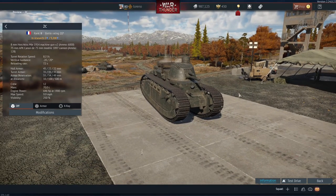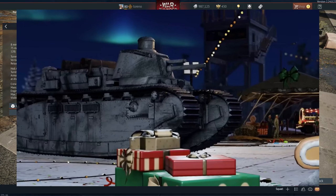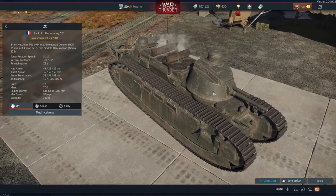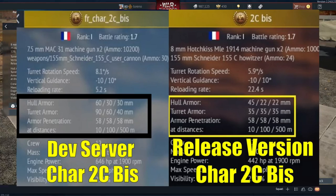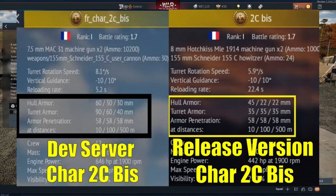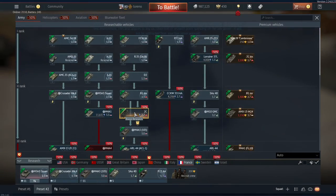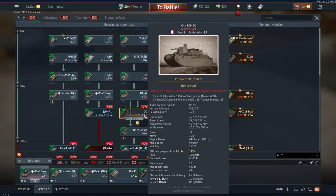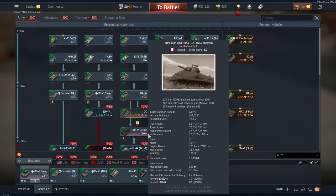Obviously we got the BIS in the last patch, but they did show off a regular Char 2C in the Apex Predators trailer, and the BIS actually had the stats for the Char 2C Normandy, which was a ludicrously up-armoured variant with 90mm frontal armour. But we've actually just got the regular Char 2C, and when I say regular I don't just mean the regular variant — it is also in the regular tech tree, between the Char B1 BIS and the M4A3-105.